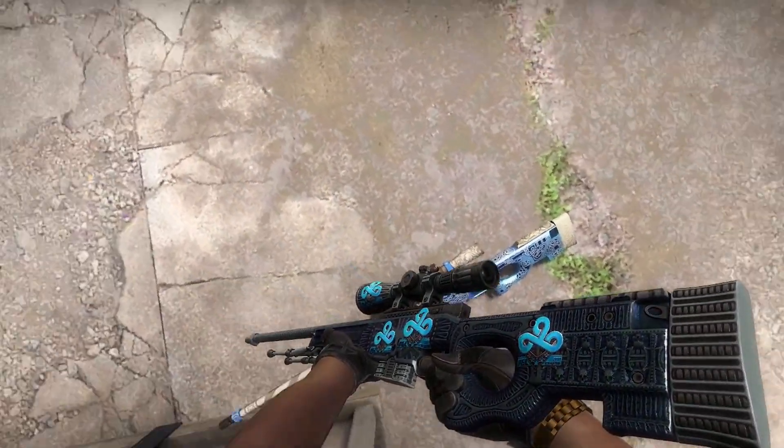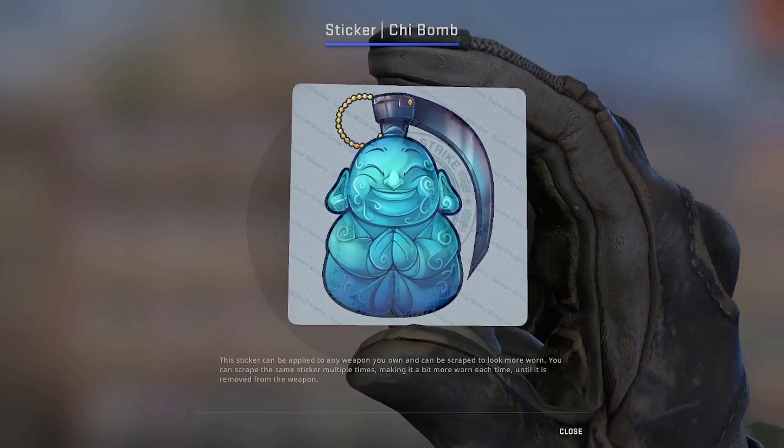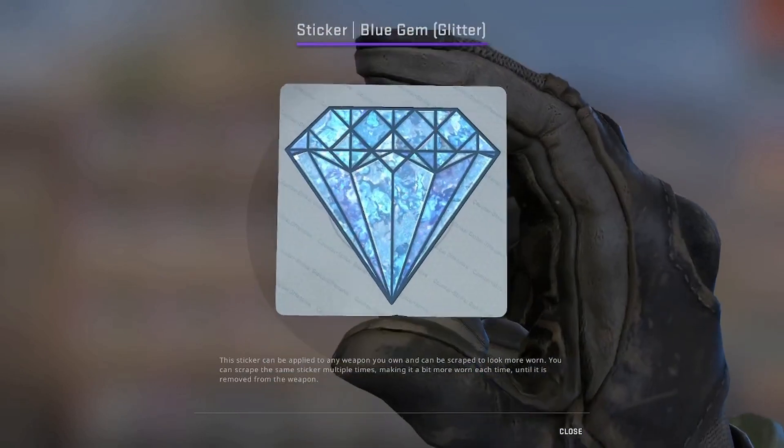Try to find stickers that are blue. Doesn't have to be Cloud9, could also be Counter Logic — any sort of blue sticker, doesn't even have to be a team sticker. You can probably find some stickers from other capsules that also fit the blue theme. They just have to take up a lot of space — the bigger the sticker, the better.